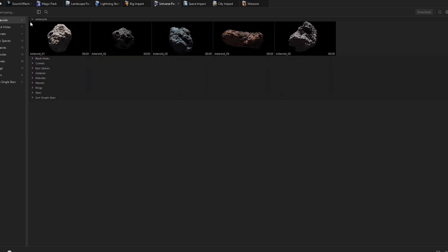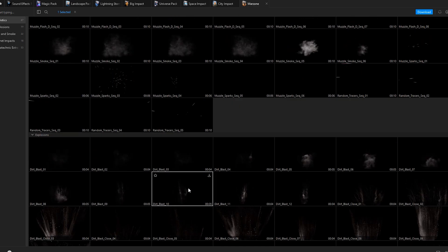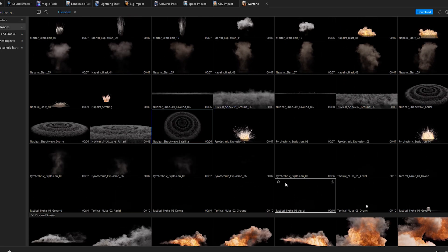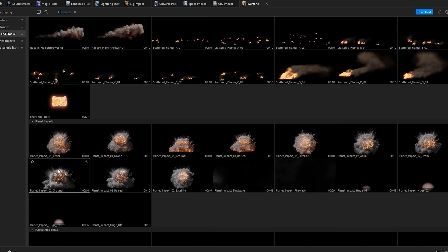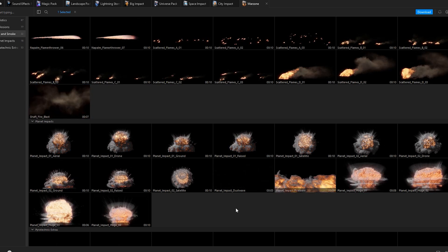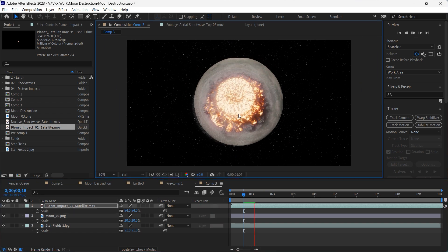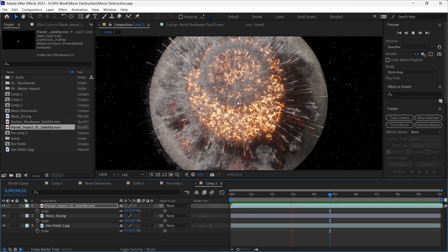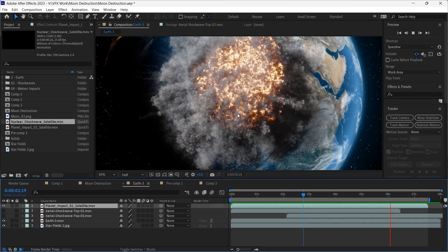The Universe Pack also has nebulas, galaxies, epic spaces, comets, black holes, and a bunch of asteroids. There's also the Warzone pack, recently added, with over 160 gigabytes of super realistic VFX assets — from ballistics like bullet impacts, muzzle flashes, and bullet smoke, to explosions, dirt blasts, nuclear explosions, shock waves, aerial explosions, fire and smoke elements, and flame throwers. What I really wanted to highlight is the planet impacts — both ground and aerial — which fits perfectly for the moon and earth destruction effect we're creating. I downloaded an asset, brought it into After Effects, and it looks incredible in 4K with so much detail.